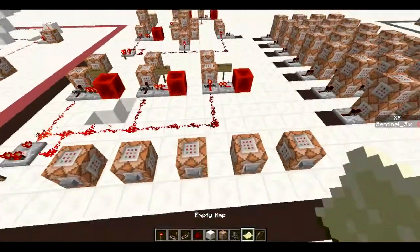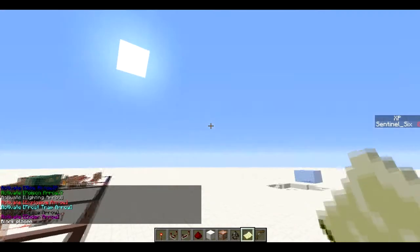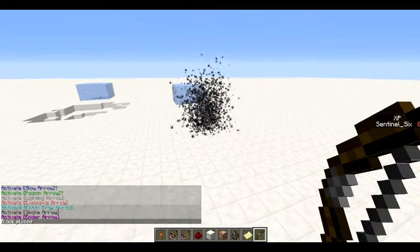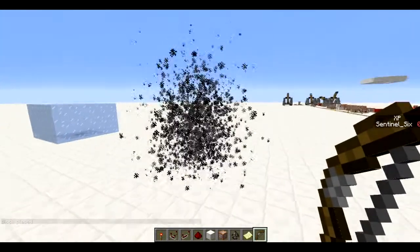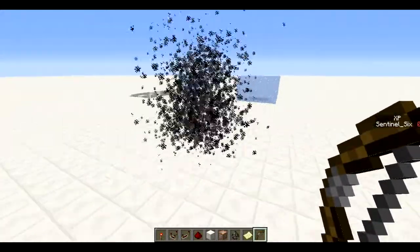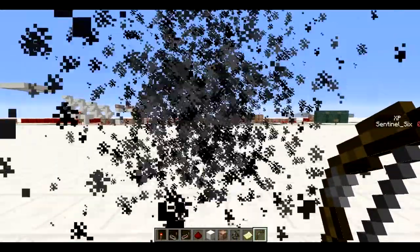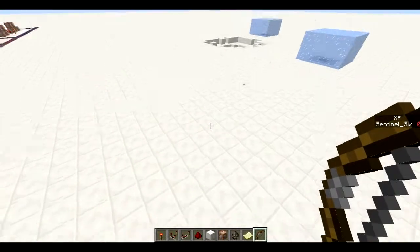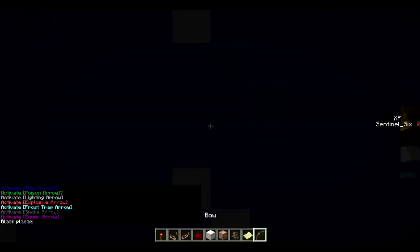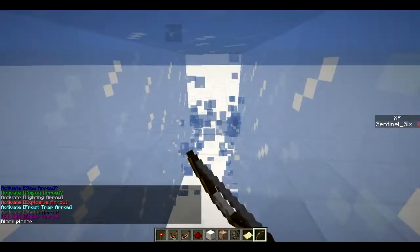Next, the smoke arrow. The smoke arrow is basically like a smoke bomb - there's a lot of smoke around the place you shoot it to, to kind of make people unaware of where they are or where you are, because you can barely see through it. So yeah, the smoke arrow - and if I just pick it up, it all goes away.